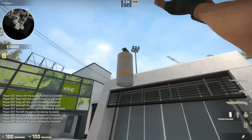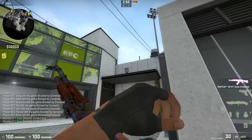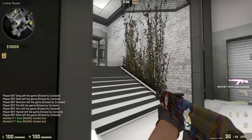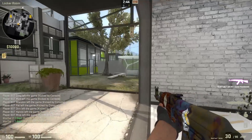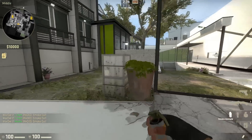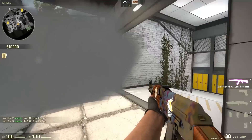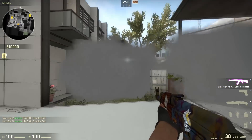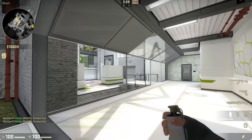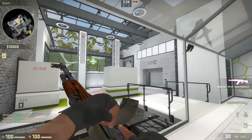Also, there's not a lot to line up nades with. I would think that at this point mappers would include visual cues with the idea that they would be used to line up smokes and flashes and that sort of thing. Eventually reproducible nades will be found, but lining them up is really a chore. You can use the Berlin TV Tower in Overpass to really line up a number of different cool smoke throws — there isn't a lot of that here on this version of Season.